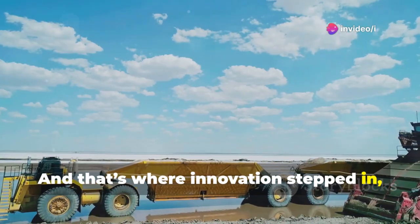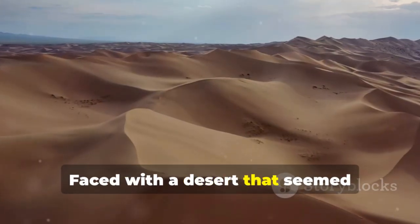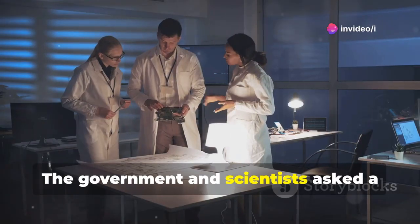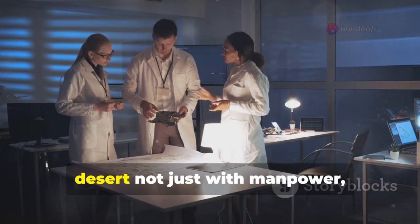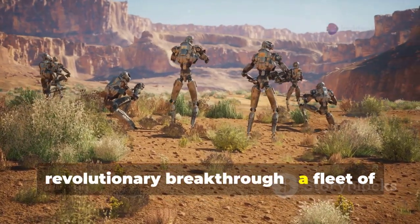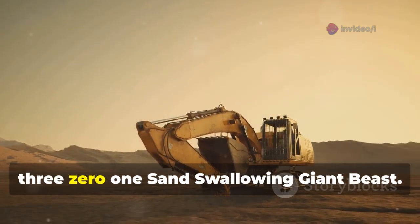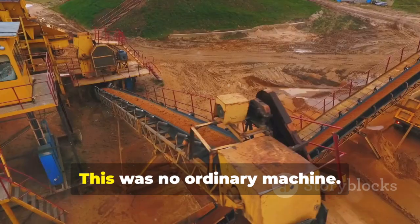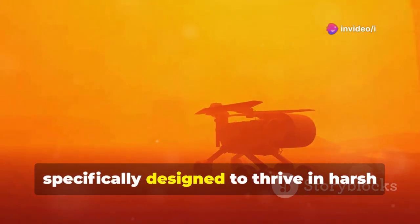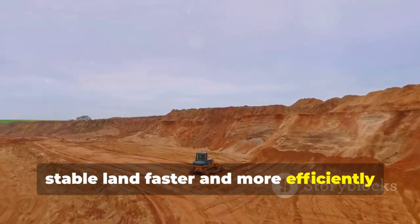Innovation stepped in, setting the stage for one of the most remarkable technological achievements in desert management. Faced with a desert that seemed unstoppable, China turned to innovation. The government and scientists asked a bold question: what if we could fight the desert not just with manpower, but with intelligence and machines? In February 2024, Chinese engineers unveiled the Jumong-301 sand-swallowing giant beast — combining artificial intelligence, automation, and powerful mechanical systems specifically designed to thrive in harsh desert environments. Its mission: to turn desert sand into fertile, stable land faster and more efficiently than humans ever could.